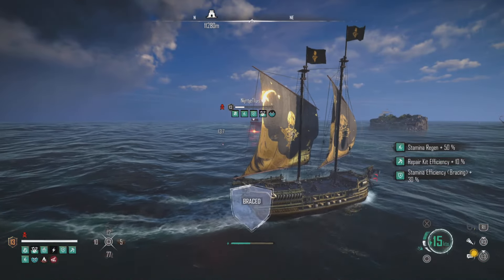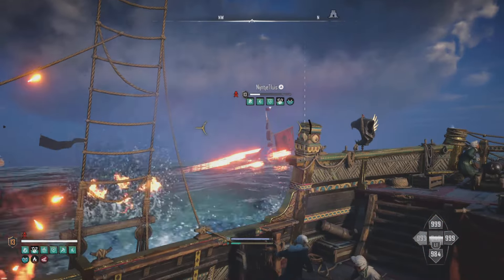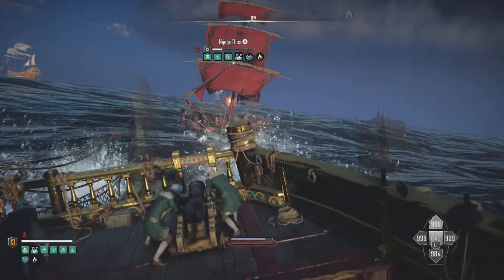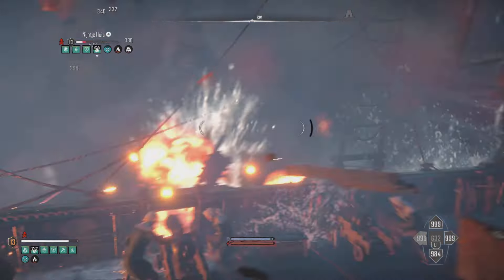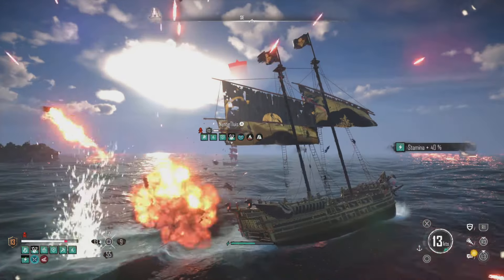For our weapon choice, we want to build crew attacks quickly, but we also want higher damage at short range, and we want them to be fire weapons so we get that super quick reload from the sandbook's fire bug perk. So we use the Zamzama 3s on the front and both sides — it's crazy how quickly we can fire, reload, and fire again with this setup, and it builds the important crew attacks really quickly.